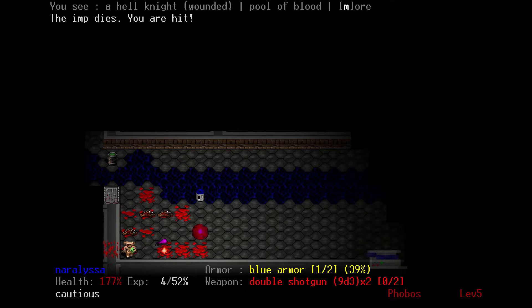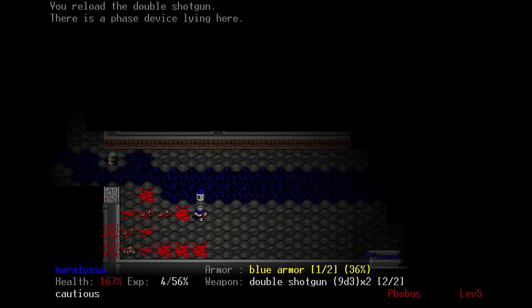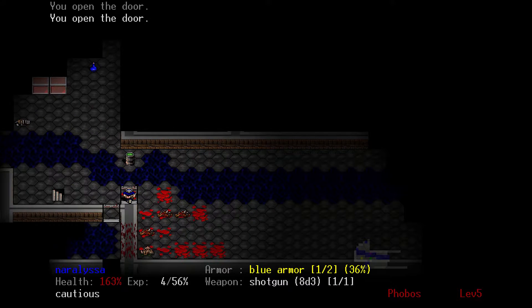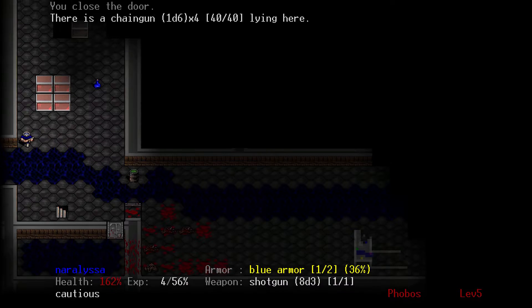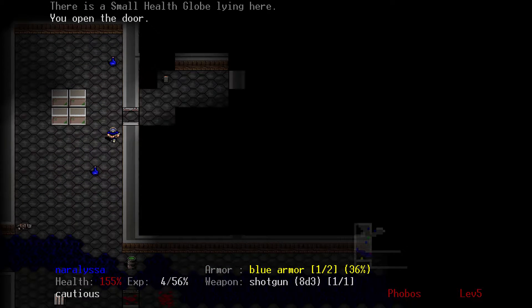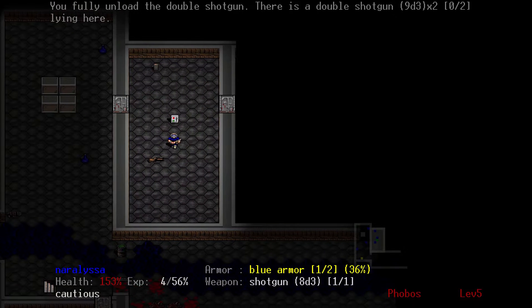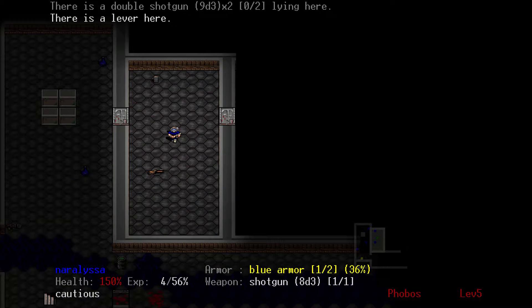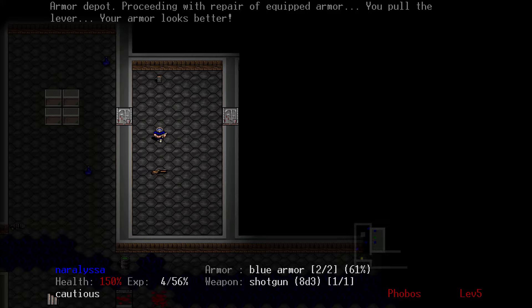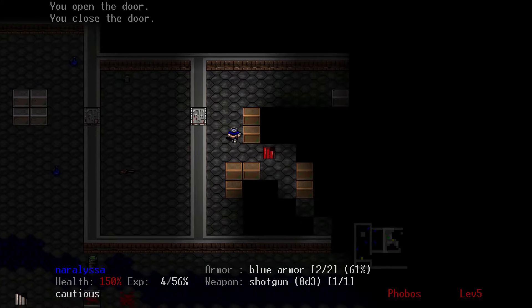That blast radius damage from the hell knight killed all the imps around him — he hit an imp instead of me. This thing here is a phase device. When I pick it up, it says 'you picked up a phase device.' I won't pick up those med packs yet because I'm still not above the threshold of my health counting down. When it gets to 150, it stops. That switch repaired my armor — my armor durability has gone up to 61%.